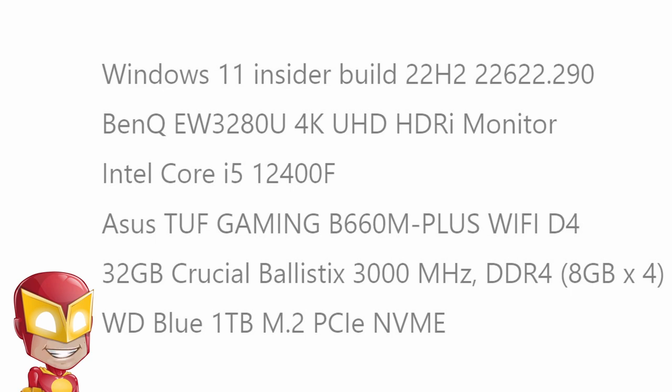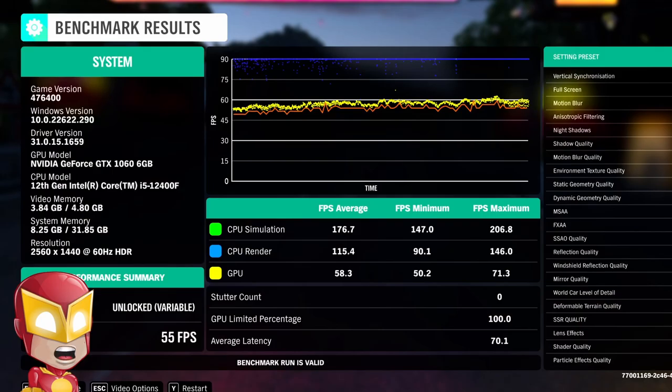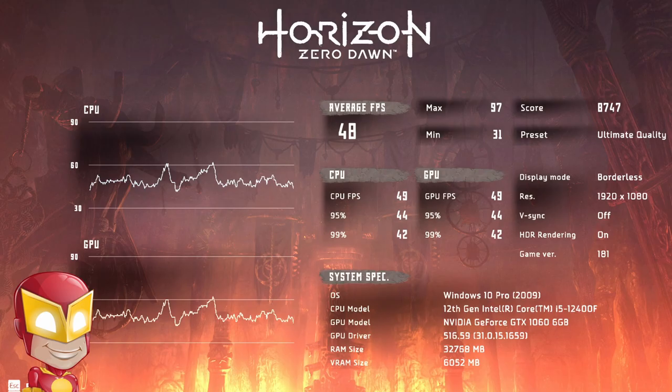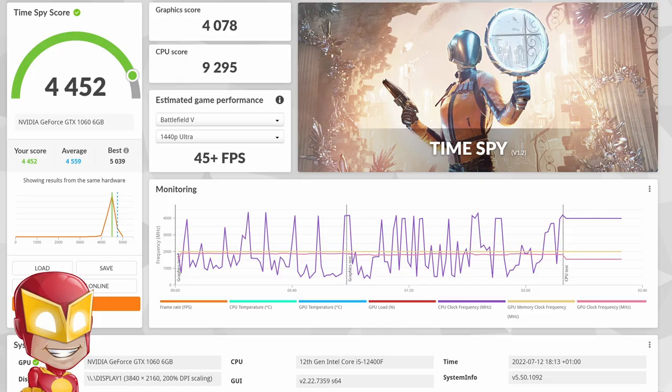All game tests were run using the game's Ultra preset and with V-Sync switched off. The first set of results are from my old MSI GeForce GTX 1060 6GB OC. Strange Brigade ran at 52 FPS, Forza Horizon 4 ran at 55 FPS, Horizon Zero Dawn ran at an average of 48 FPS, Forza Horizon 5 ran at 33 FPS, and 3DMark achieved 4,452 points in the Time Spy test.